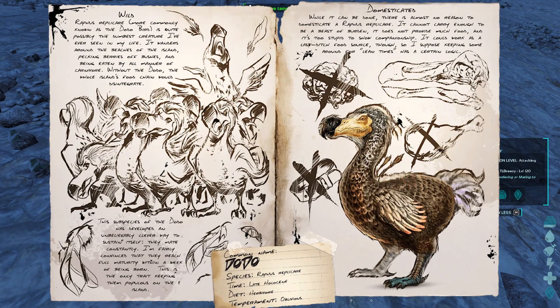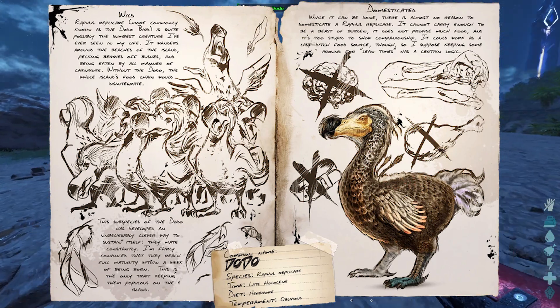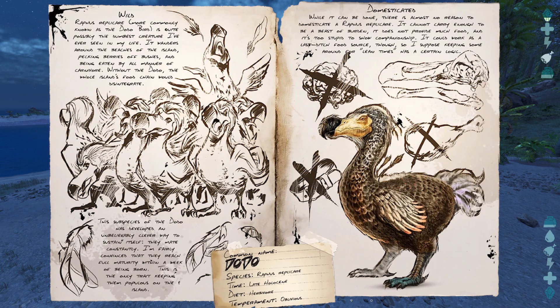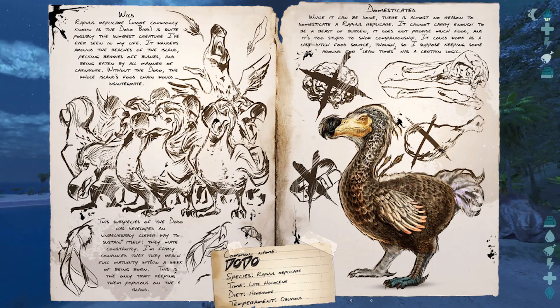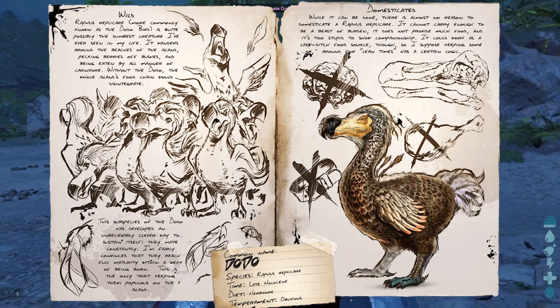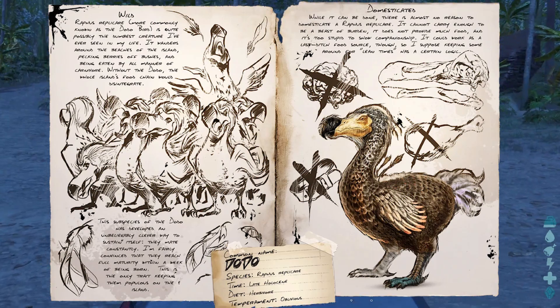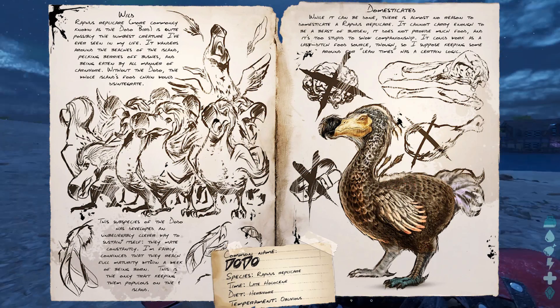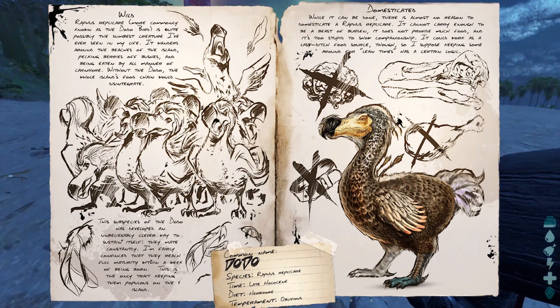Rathus replicare, more commonly known as the dodo bird, is quite possibly the dumbest creature I've ever seen in my life. It wanders around the beaches of the island, pecking berries off bushes and being eaten by all manner of carnivore. Without the dodo, the whole island's food chain would disintegrate. This subspecies has developed an unbelievably clever way to sustain itself: they mate constantly, and I'm fairly convinced they reach full maturity within a week of being born. While it can be done, there is almost no reason to domesticate a dodo — it cannot carry enough to be a beast of burden, it does not provide much food, and it's too stupid to show companionship. It could work as a last-ditch food source, so keeping some around for lean times has a certain logic.